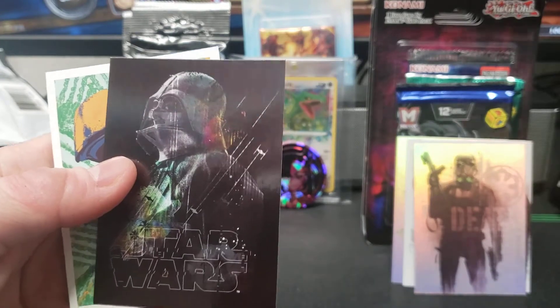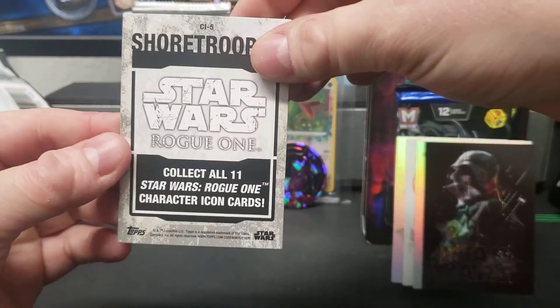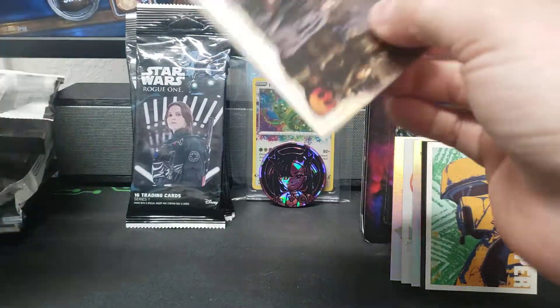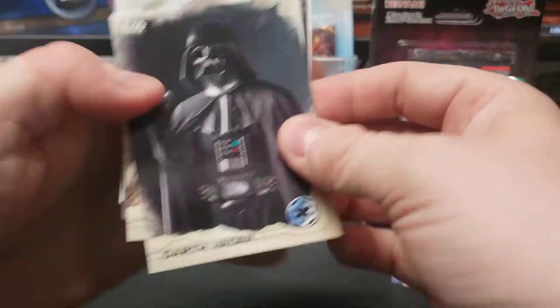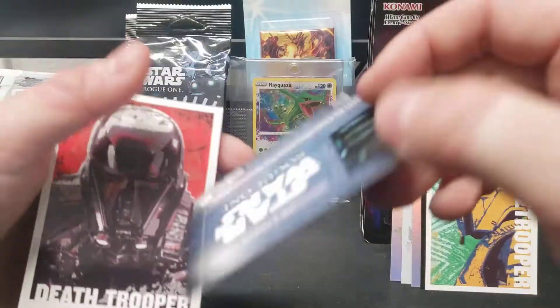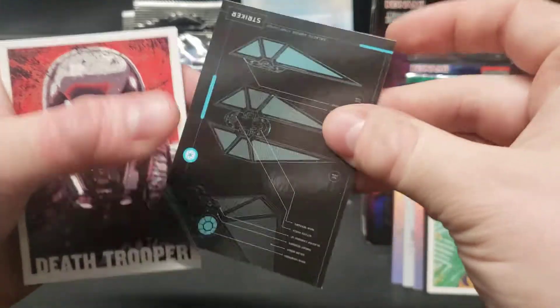There we go — Darth Vader. Darth Vader's the best for sure, the dark side. Base Vader, Base Vader. What's this thing? Collect all eight Star Wars Rogue One Blueprint cards, so just a blueprint card.